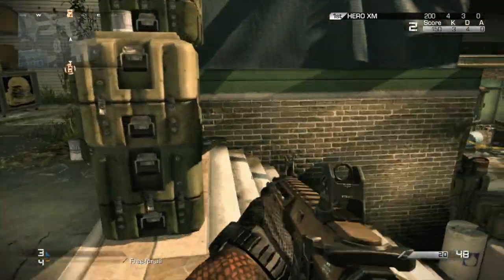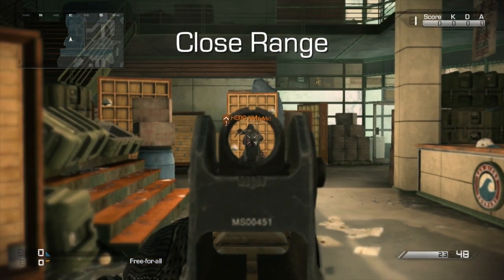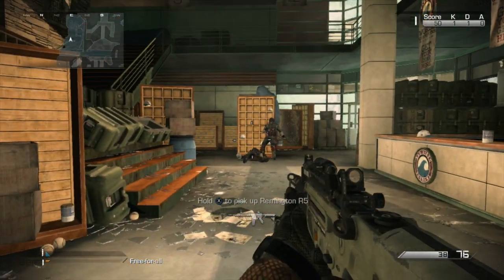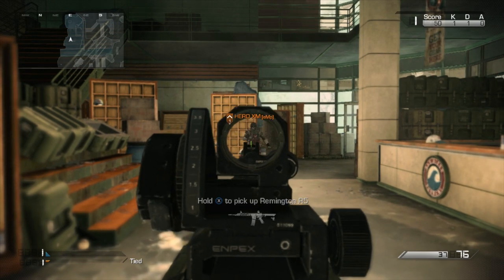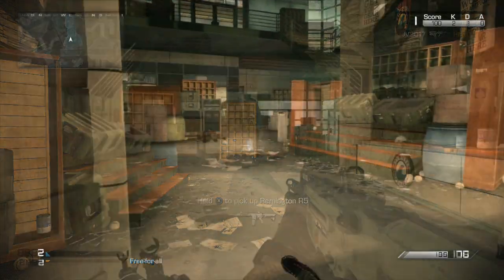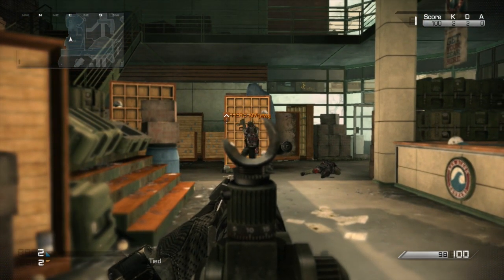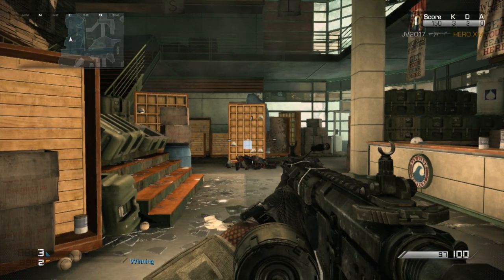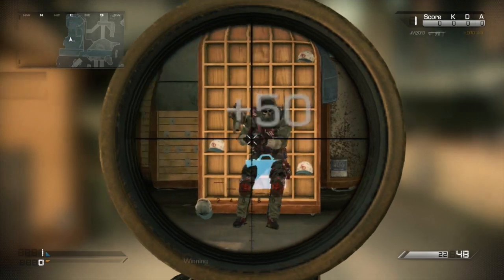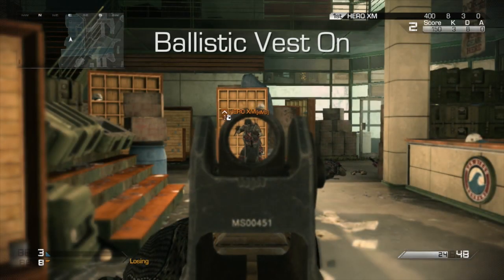Starting off, I'm going to show you guys four weapons without the ballistic vest at close range. The Remington R5 takes three shots at close range. The MTAR-X submachine gun also took three shots at close range. The M27 IAR light machine gun takes three shots to kill at close range with no ballistic vest. Finally, the MR-28 marksman rifle, which seems to be everyone's favorite, takes two shots at close range with no ballistic vest.